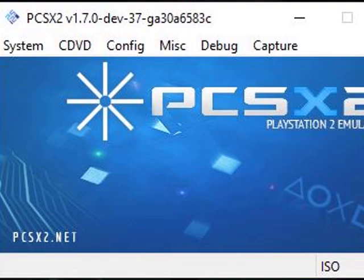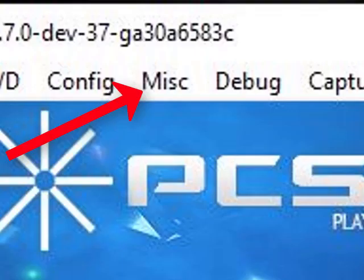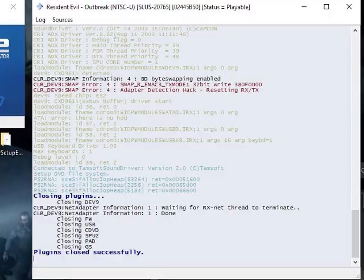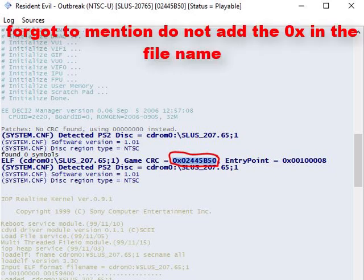Now, what are we supposed to name it? Open up PCSX2, open your game, then go to MISC and show console in the emulator menu. Then you have to scroll up until you see this line of text right here, which will tell you what to name the file. All of these numbers after 'game CRC' — that is what the file name has to be.